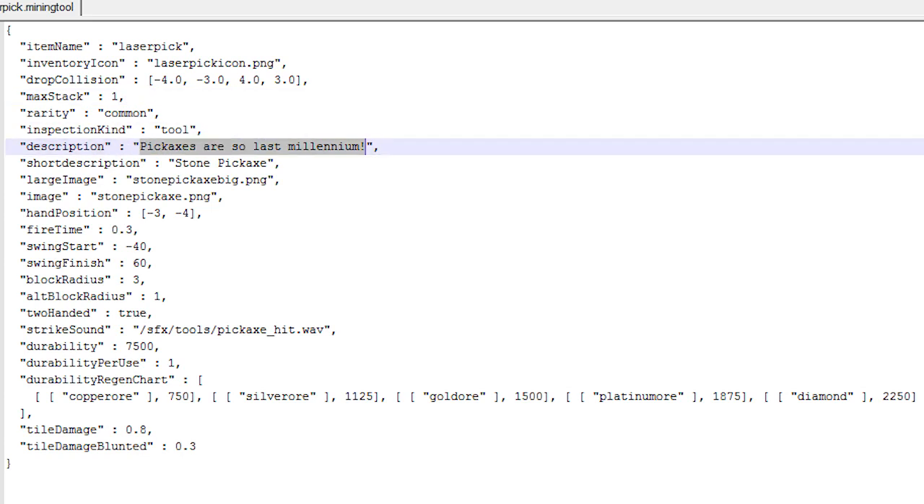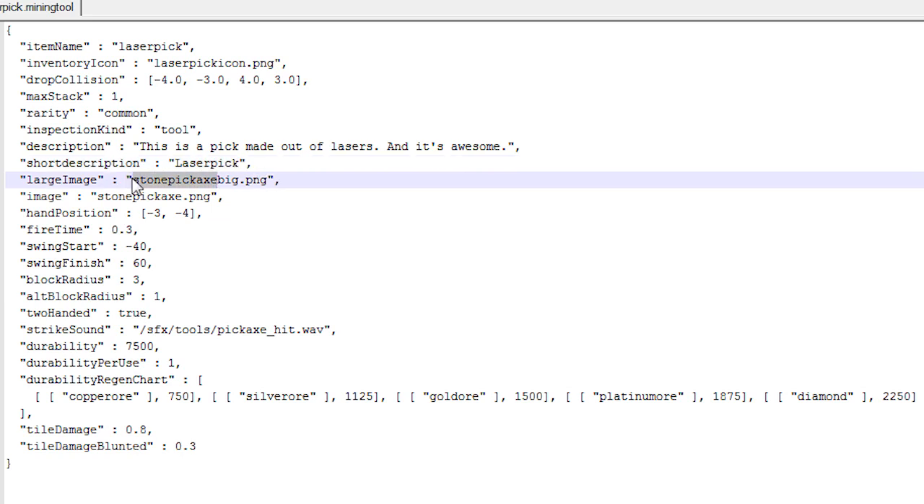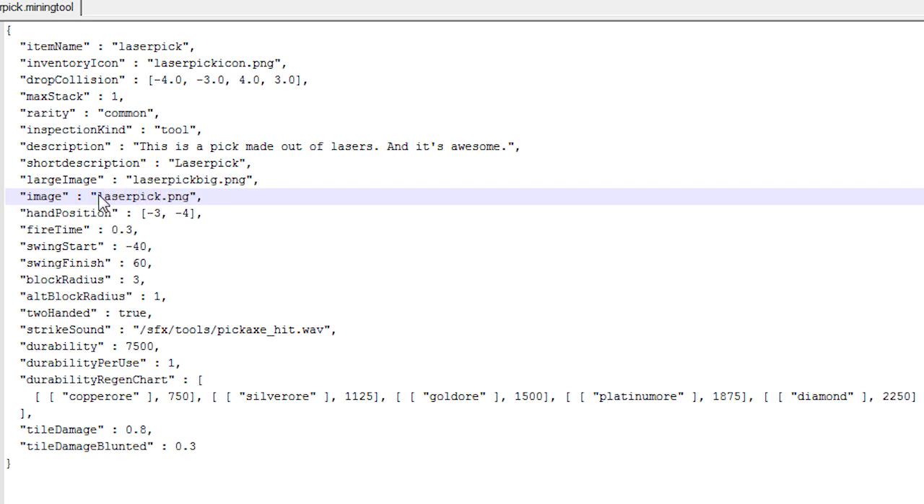Rarity is common, that's fine. For the description, change it to: 'This is a pick made out of lasers and it's awesome.' Short description: change 'stone pickaxe' to 'laser pick'. Then find the reference to 'stone pickaxe big.png' and replace it with 'laser pick big'.